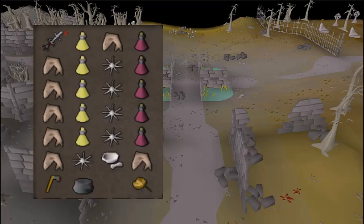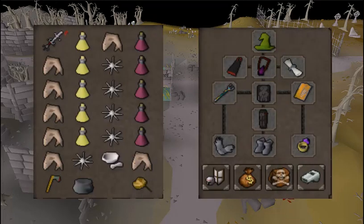Here's a picture of my inventory and worn items. I like to bring a Zamorakian godsword because I can spec a player with it and possibly freeze them. I also bring black d'hide with the trident because the black d'hide has a magic defense bonus.